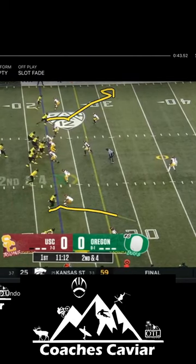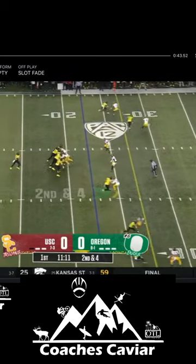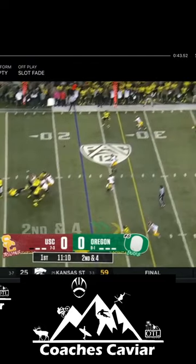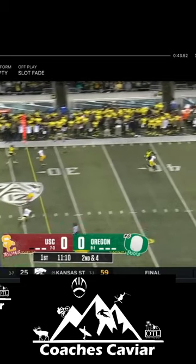Which slot fade do you like the most? Do you like this receiver matched up here or this receiver down here? On this one, Bo Nix glances at the middle of the field to make sure this guy's not rotating too hard, but then he likes his matchup over here to the short side of the field. This DB, as you stop it right here — he's over the top, on the front hip in front, so Bo puts the ball on the back shoulder outside the numbers.